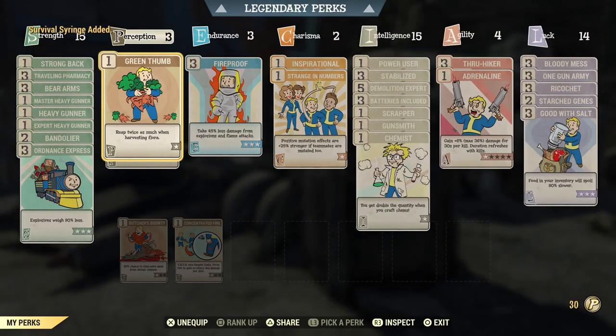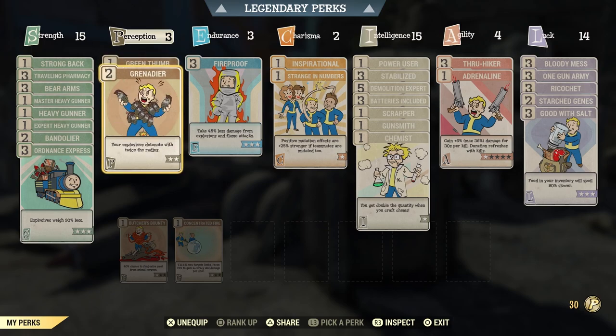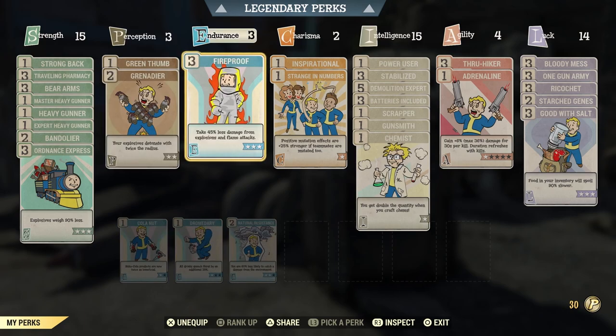For Perception perks: one rank of Green Thumb, which doubles the amount you pick from flowers—I like making healing salves and sugar. Rank 2 of Grenadier makes explosives detonate with twice the radius, so more enemies are caught in the blast at events, meaning more XP and loot. For Endurance at rank 3, I have Fireproof maxed out—we take 45% less damage from explosives and flame attacks, which keeps us alive since we're using explosives ourselves and susceptible to explosive damage.